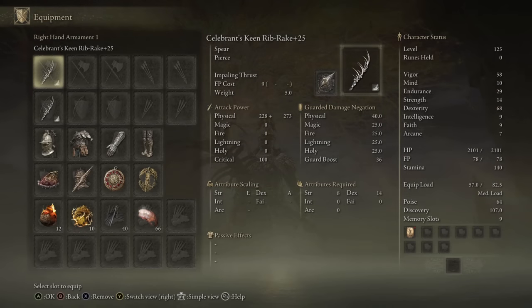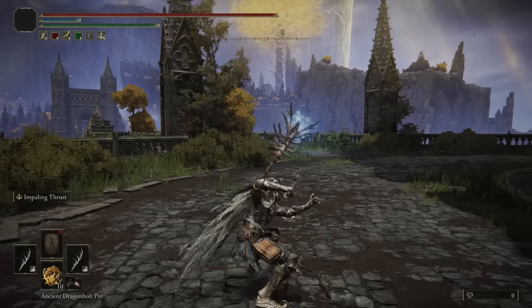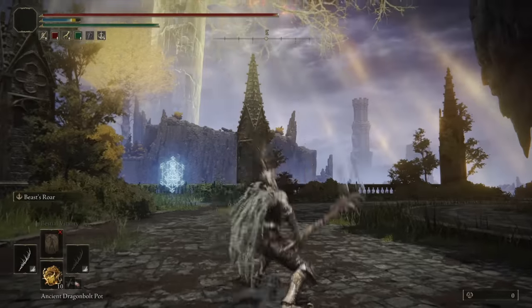The Celebrant's Rib Rake is a regular Smithing Stone upgrade weapon, so you have access to many different Ashes of War that I'll be using throughout the showcase. I'm starting off with Impaling Thrust — I never really used this and wanted to try it out — and in the offhand we have the Beast Roar for long-range punishes.